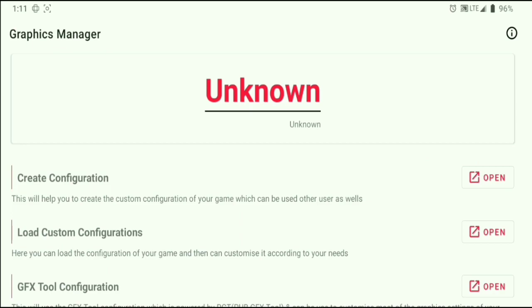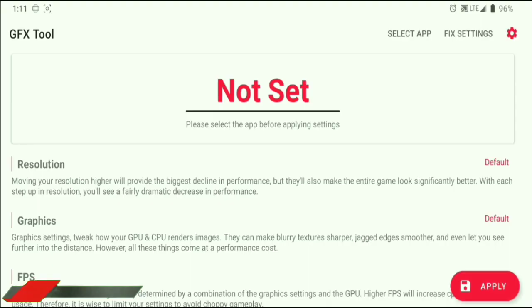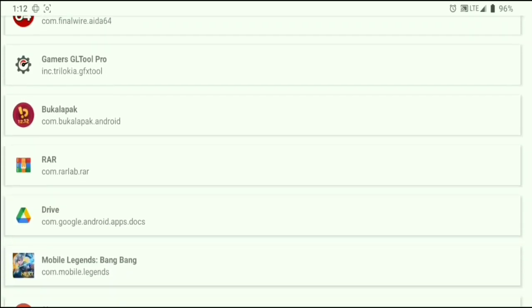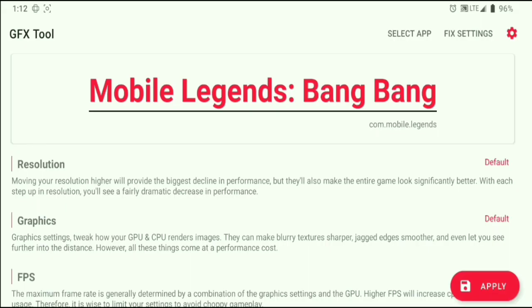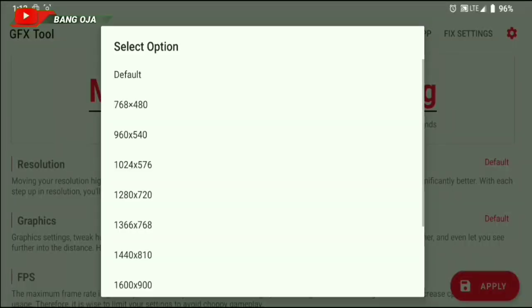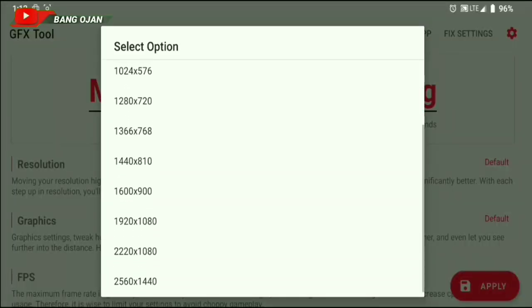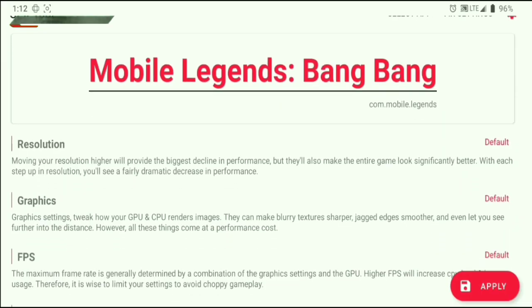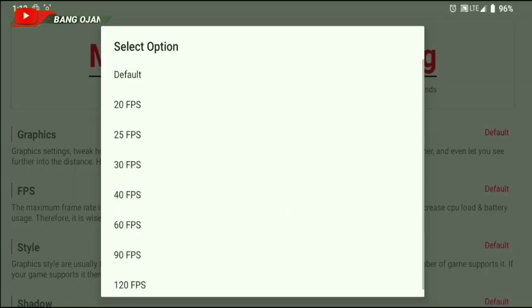For the other features you can ignore them as they are not that important. If you want to select a game, click 'Select App' in the top right, then you will be asked to choose which game you play. For the resolution section, you can change it to your preference — there are many choices here. For the graphics section, there are options: Default, Smooth, Balance, HD, HDR, and Ultra HD. These settings are very similar to GFX tools and similar apps.